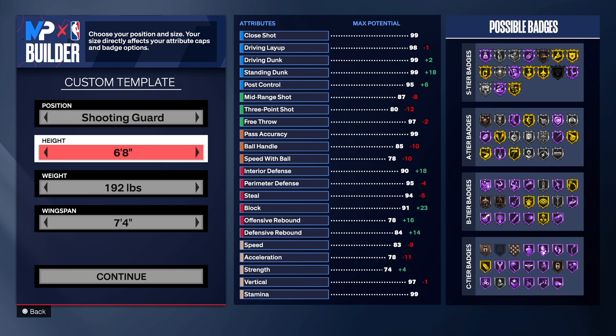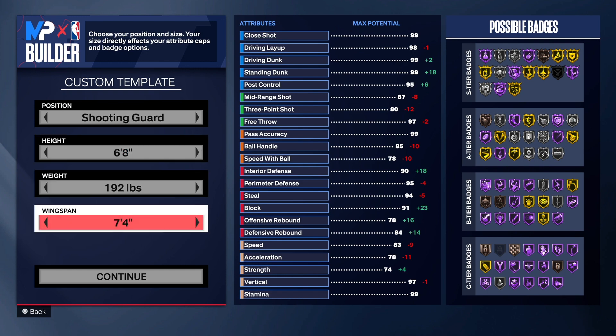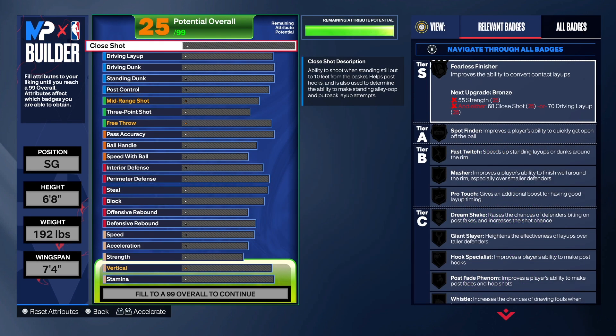With this build we are going with the shooting guard position, but you can change position if you want to — that's totally up to you. Six foot eight for the height, 192 on the weight, 7'4 wingspan.